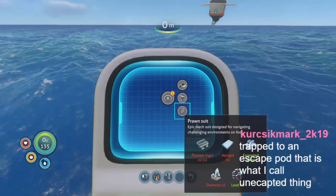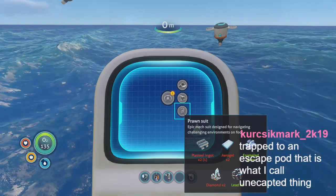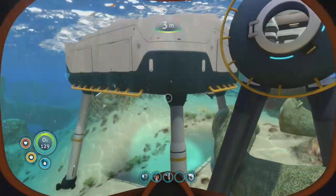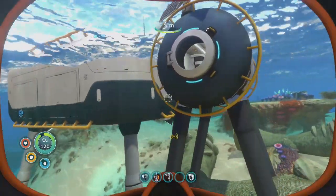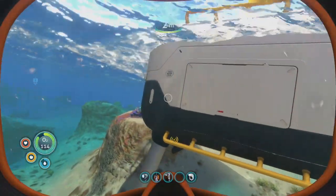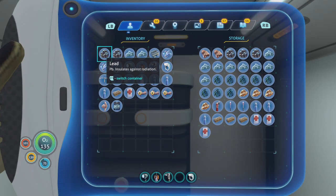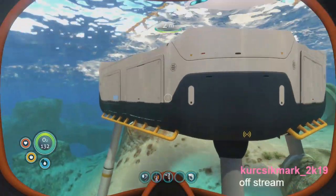We do have diamonds. We have an enamel — yeah, so we could do that, but we would still need the gel sack and I don't know where to get those. I might have to destroy this completely, put the storage in there, and maybe attach it facing this way. I just don't like having it separate like this. I'll leave it up to you if I should do that off stream or on stream.